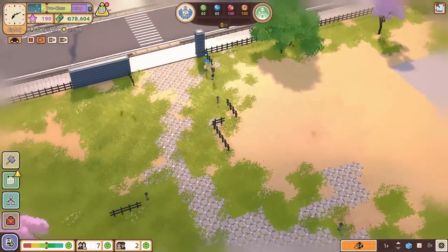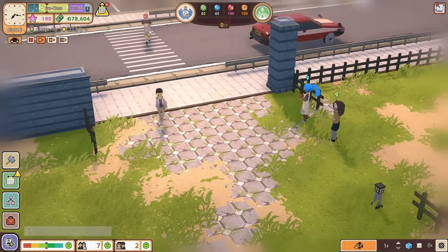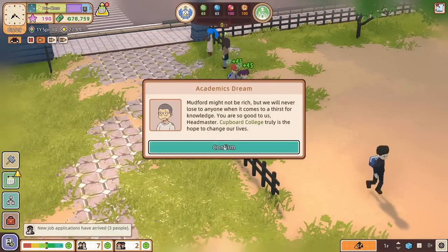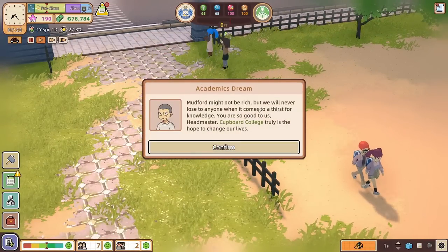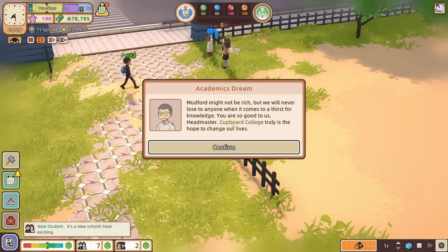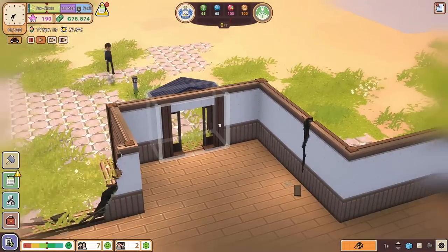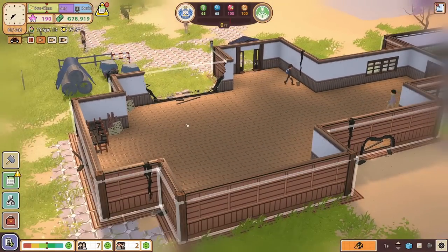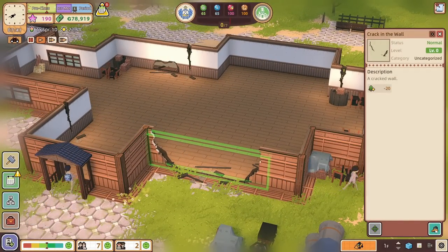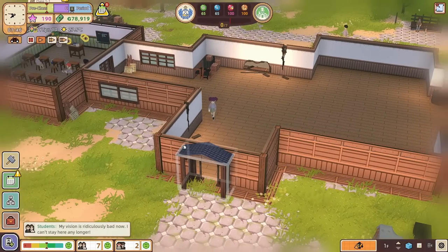There's Ms. Lynn. Are we welcoming in the new students? They're getting a little bit potentially almost run over, but they're running in — all seven students are coming in. 'Mudford might not be rich, but we will never lose to anyone when it comes to a thirst for knowledge. You are so good to us, Headmaster. Cupboard College truly is the hope to change our lives.' Have you actually walked into the building yet? Because you might be in for a bit of a surprise — it's not exactly in a great state. Like that there is a bit broken — a crack in the wall.